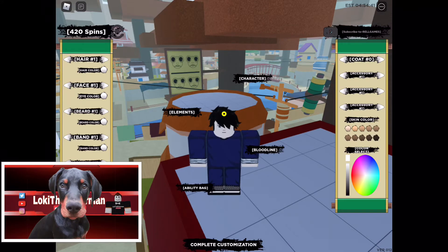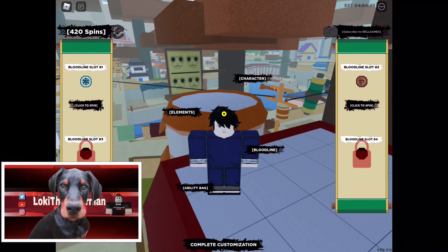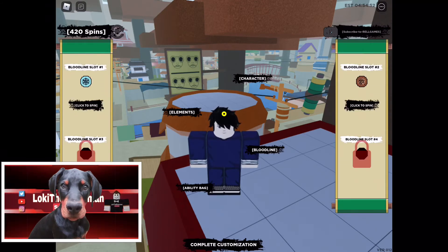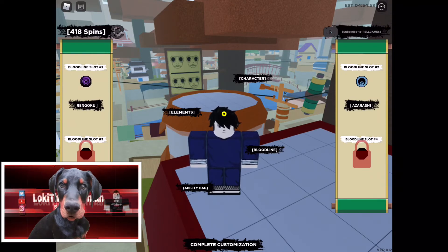And to get your bloodline — previously known as the Kekkei Genkai — all you have to do is click the word Bloodline. And then this is where you go do your spin. Right now I got ice and mud. Now let's go spin it and see if I'm gonna get something good or better than what I have right now.